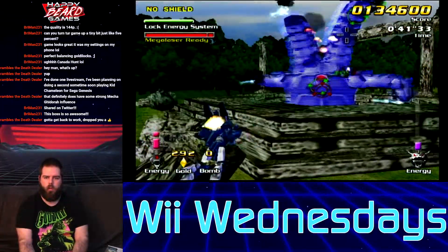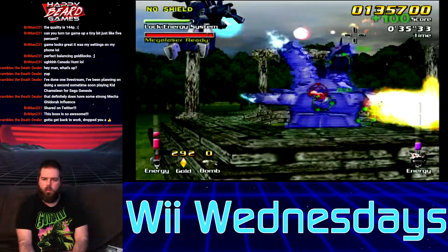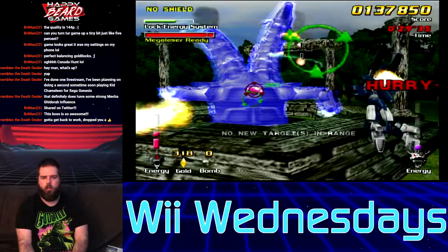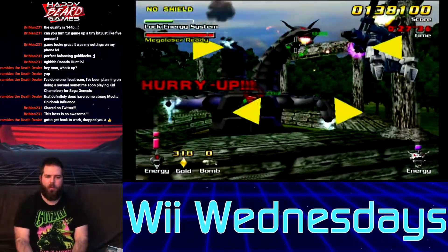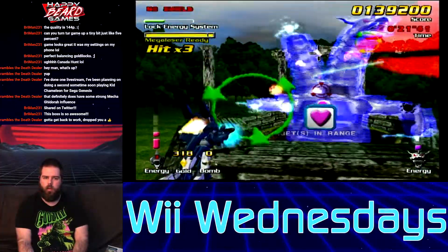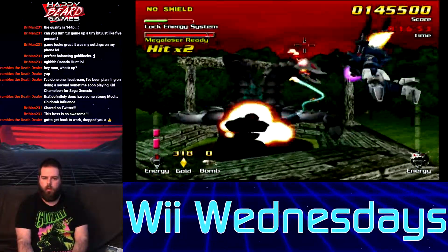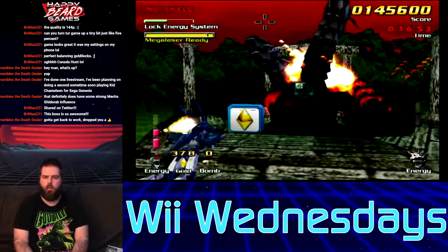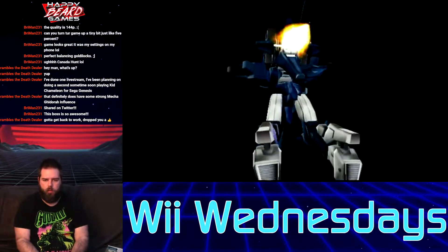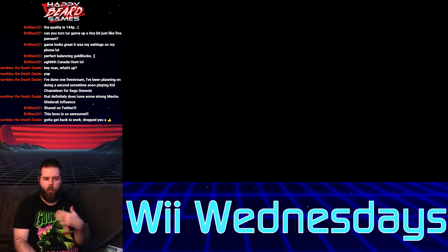Speaking of Star Trek, in a future Wii Wednesday, I got a new Star Trek game for the Wii I'd like to check out. Somehow we got the left head, even though I've been focusing on the right head — it could just be that's the way you kill the boss. I got a dodge. I'm just pressing all the buttons. Something leveled up. When I do that green lock, it takes down the lock energy system — we have a bar for that. I think we beat the boss.